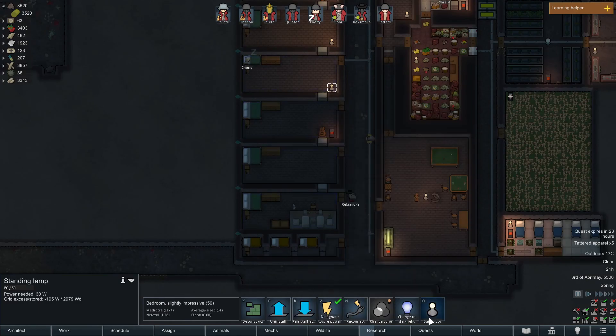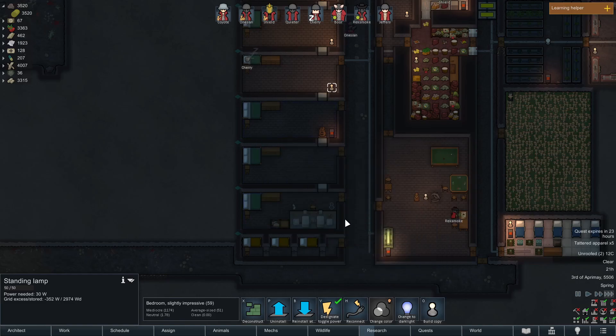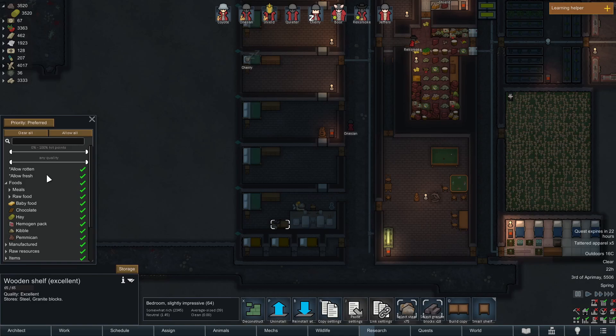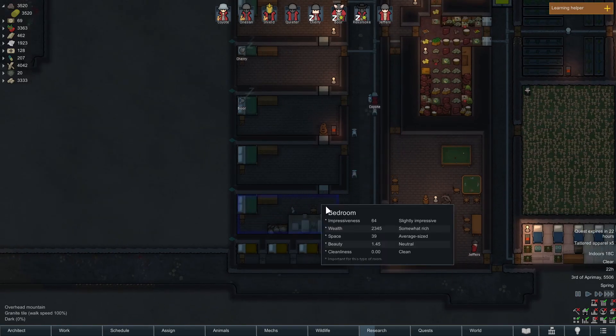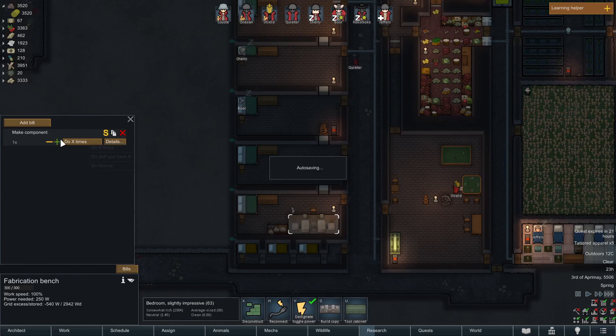This room needs a light. No one's sleeping in here so I wasn't worried about it, but now that this room will be used for production, it needs a light — you work slower in the dark. This is it: it takes 12 steel to make one component. I'm going to do this until I have like 50 or something. Coyote will be making components all day — this will be their main job.